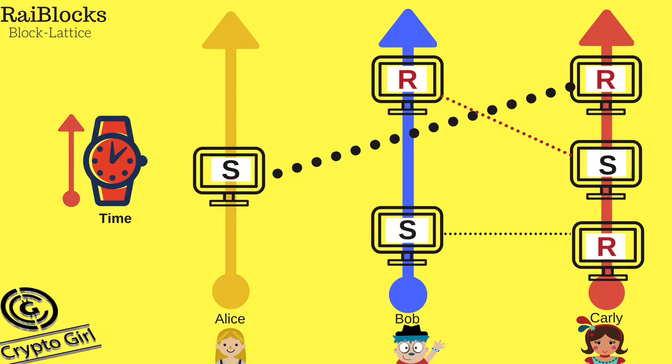So I can send Ryblox straight to you without needing any miners to confirm transactions. Now let's have a look at what the block lattice looks like — this is the infrastructure Ryblox is using to achieve this. In Ryblox, every transaction requires a sender and a receiver transaction, so for a transaction to be completed two new blocks have to be created. Each transaction is a small block — the sender transaction is one block and the receiver transaction is another block.